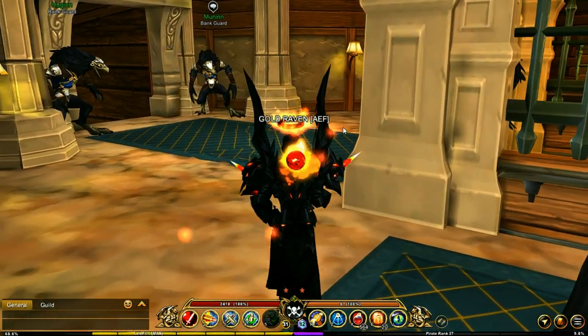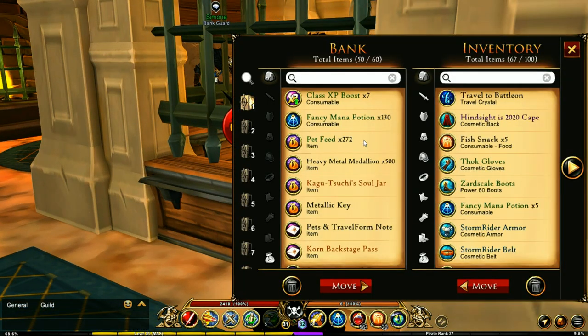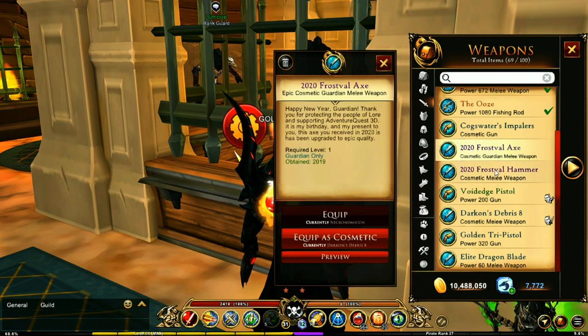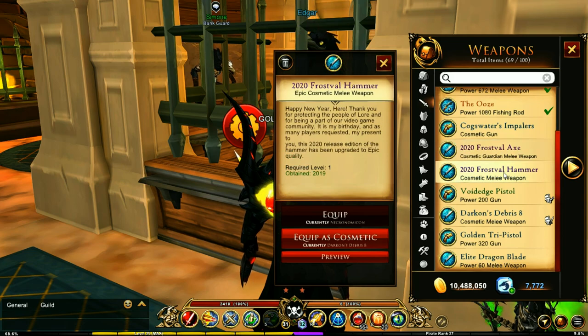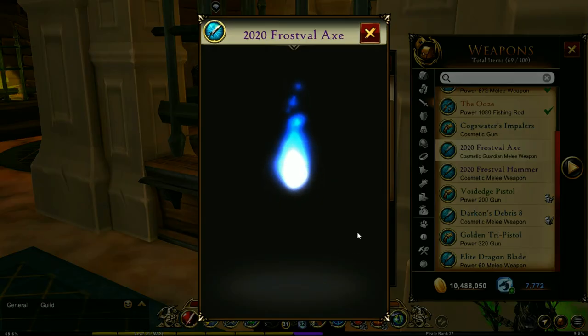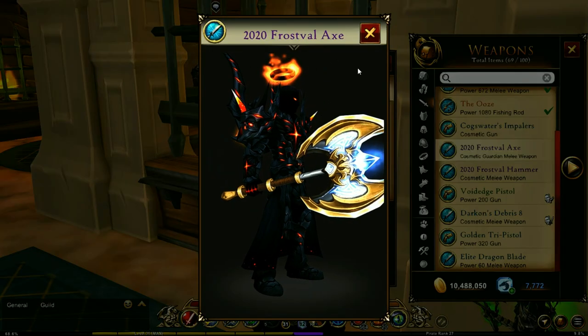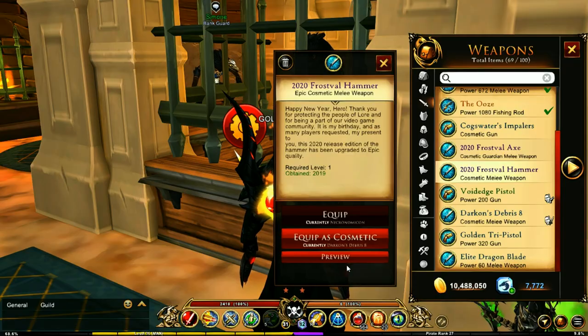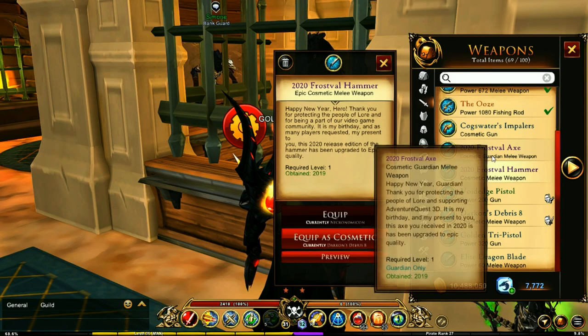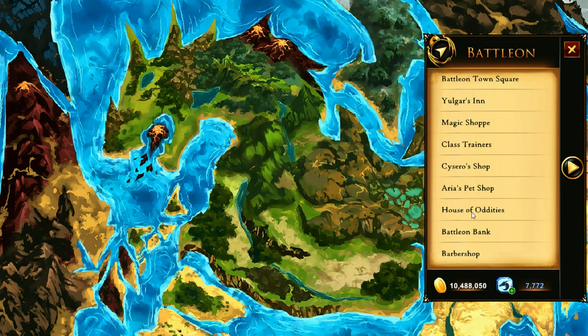I'm heading over to the bank to show you the other items we had previously — the ones from last year. These two are the 2020 versions of the Frost Veil Axe and the Frost Veil Hammer. These have been upgraded to epic — they are no longer uncommon — so that is really cool. They look exactly the same but are different now because of the epic rarity.